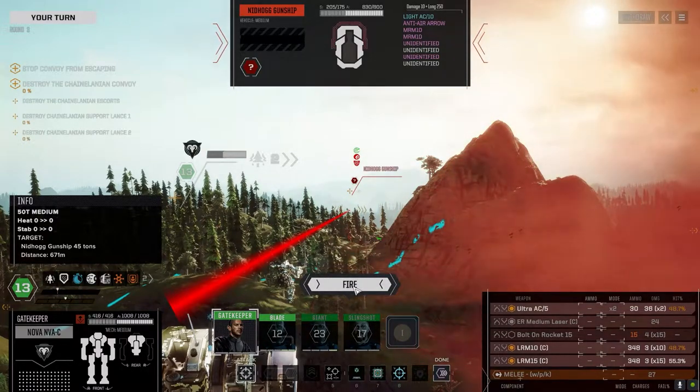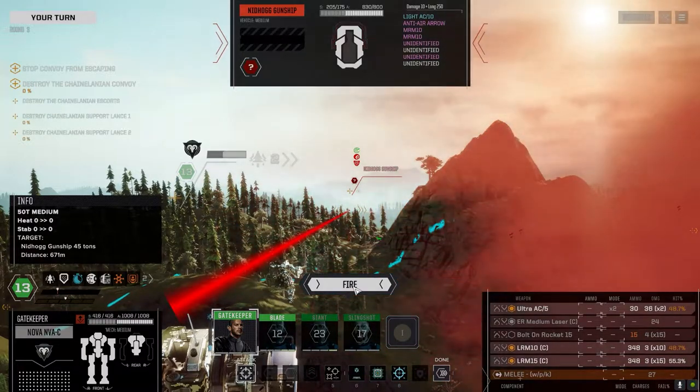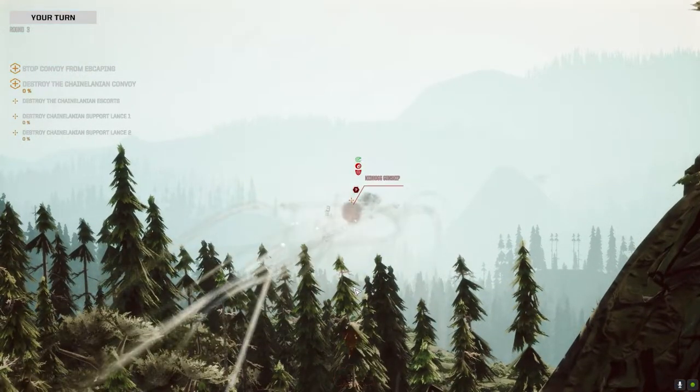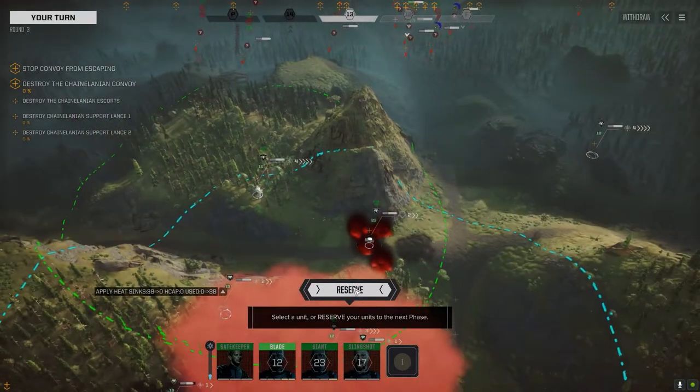Light AC-10, pair of MRMs. Anti-air arrow? Well, I'm pretty sure he's got... Oh, he doesn't. Thought he had AMS, but he does not. It's still us — let's get it on overload. Get a direct line of sight on the Nidhogg. Max speed, no shooting. We're a little close together, but that's alright.